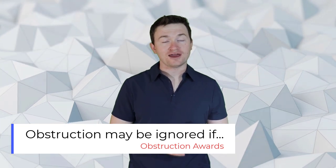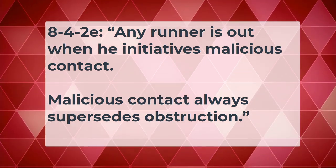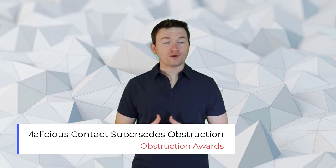The third point is that if the obstructed runner at least advances to the next base from where they were when the obstruction occurred, and all runners including the obstructed runner advance as far as the umpires believe they would have advanced had the obstruction not occurred, then the obstruction will be ignored. The fourth point: whenever we have obstruction, the ball must become dead at the end of the playing action and will remain dead for the awarding of bases. And from Rule 8-4-2: any runner is out when he initiates malicious contact. Malicious contact always supersedes obstruction — even though obstruction may occur, if the runner tries to initiate malicious contact, for example by lowering their shoulder on a fielder standing in the base path without the ball, the ball would become immediately dead and the runner will be called out and the obstruction will be ignored.